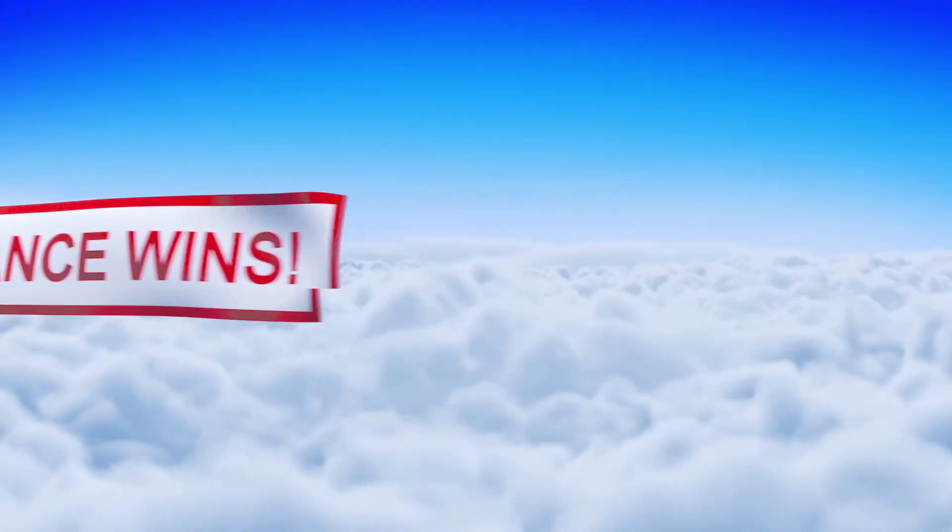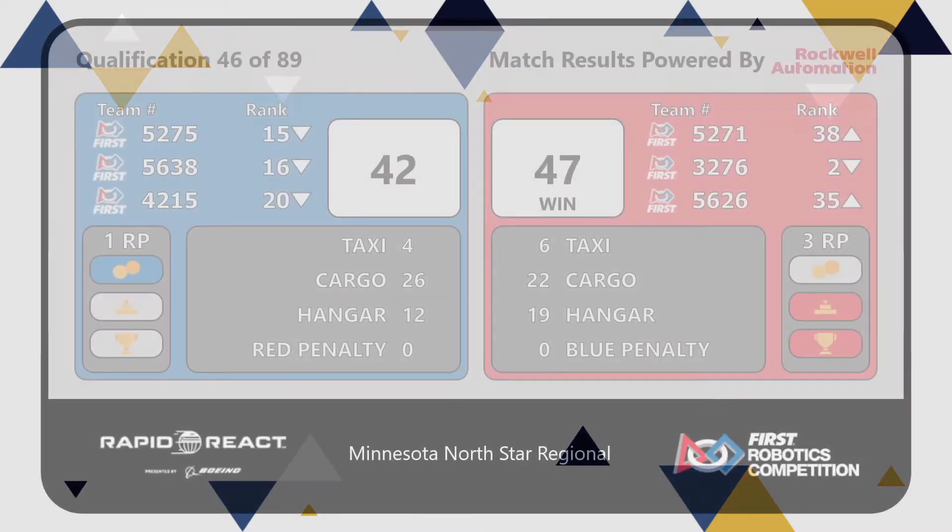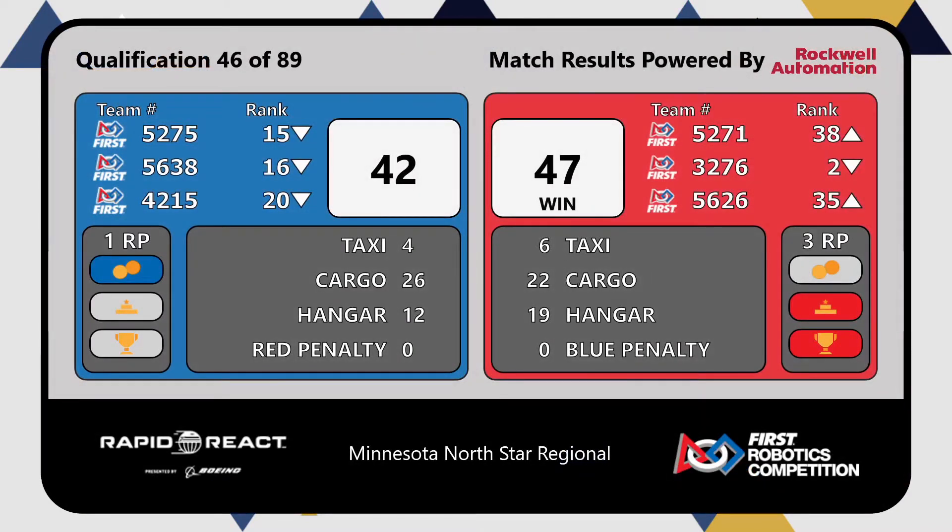Red Alliance takes the victory! 42 for blue, 47 for red. Both are able to attain an additional ranking point — blue picks up an additional ranking point from their cargo, red picks up an additional ranking point for their climb.